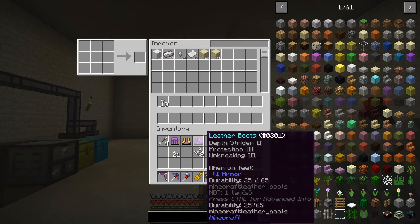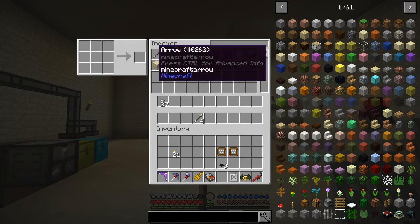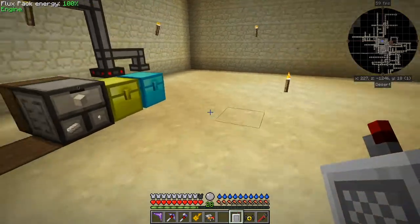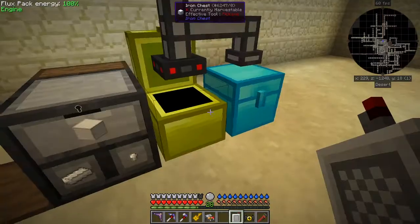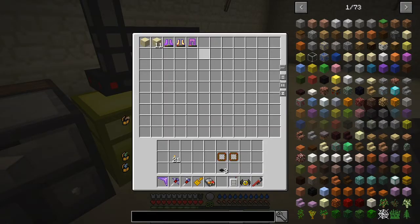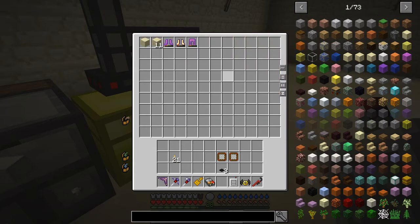I want to put items collected from a little trip over there — some string and other things — and they all disappear into the indexer system. There's a slight display bug so let's have a look: here we've got the string and arrows in one chest, and here we've got other items including 11 sandstone that wouldn't fit into the other chests, plus whatever else came in.